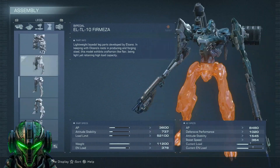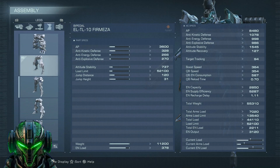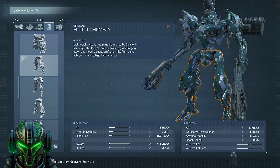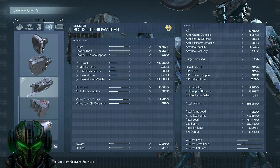For frame parts, we just have the full Firm set. With this configuration we have 8,400 AP, 1,100 defenses, 1,500 stability, and 360 boost speed with a quick boost of 350 — so overall very squishy, although quite evasive. For boosters, we have the Grid Walkers, which specialize in upward thrust — maxed out. This build will definitely go up into the sky, reaching around 400 boost speed while ascending. However, the other booster stats are looking a little worse for wear.